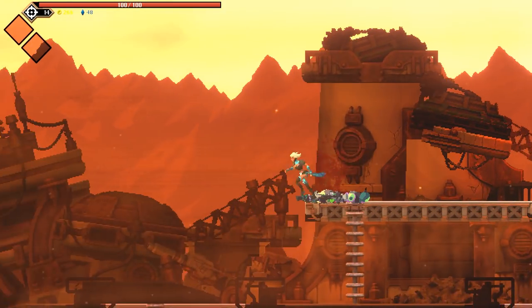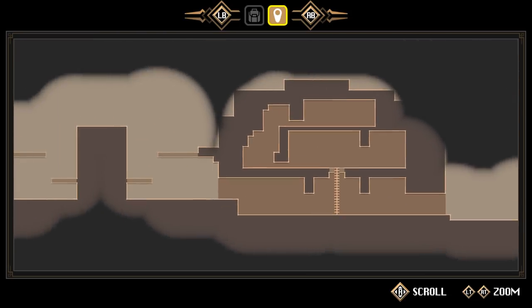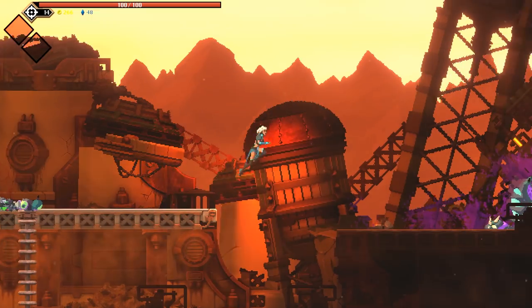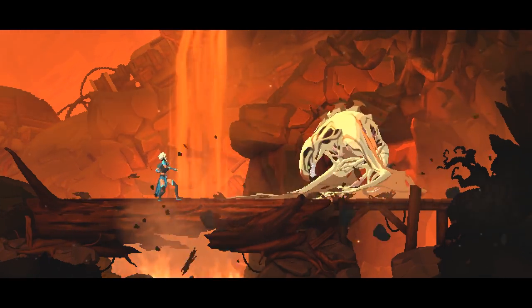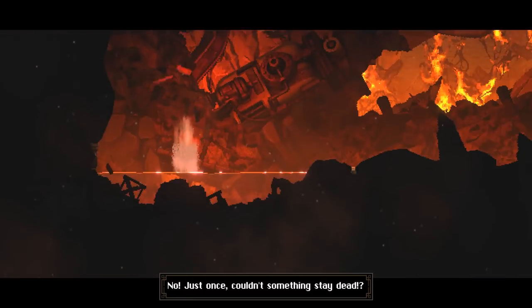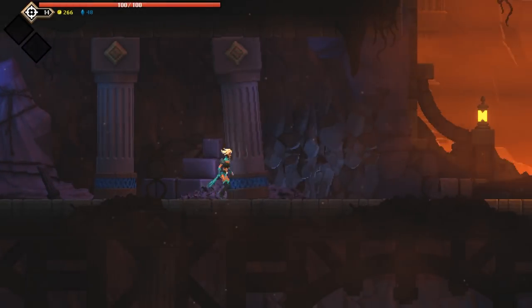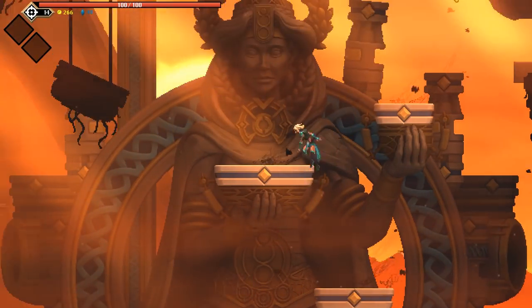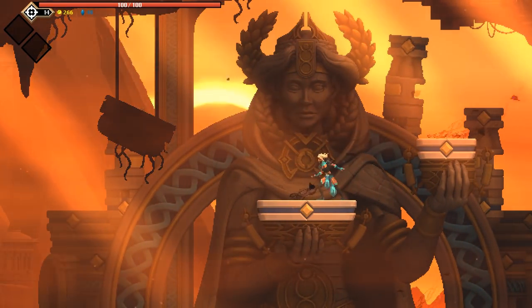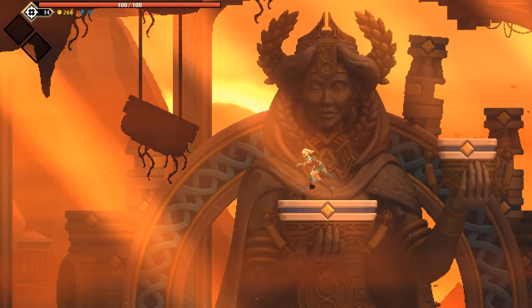The animations — it's weird. By pixelizing everything, it actually makes everything look considerably smoother with the animations. It's either that or the animations are just really smooth to begin with. Just once, couldn't something stay dead? Never thought I'd be going back to the temple. That is a cool-looking statue. And I honestly can't tell if some of this is 2D or 3D. The statue itself might actually just be pixel art, but I can't tell.